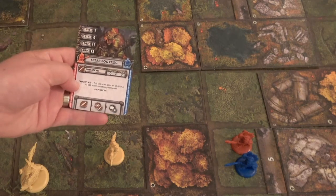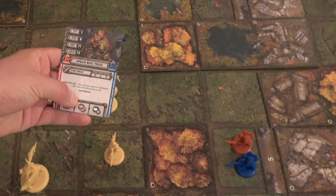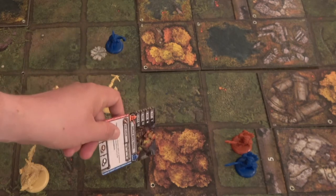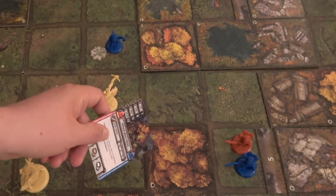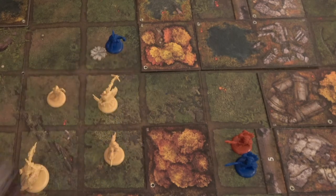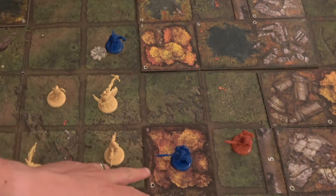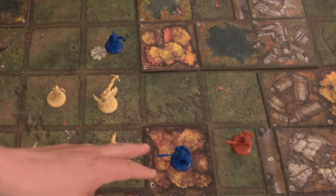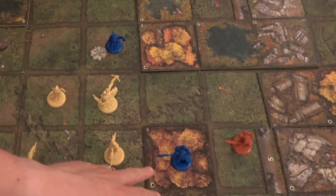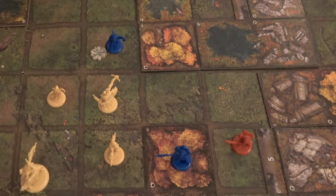Now here's the Spear Bogtrog. First, melee attack — can't. Rush — he technically could, but if you look at this, he would have to go into cover. Once you move into a cover space, you have to stop your movement. So he charges but gets stopped in the rough terrain. Now he has plus three defense because he's camouflaged and in cover.